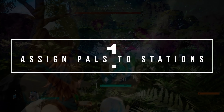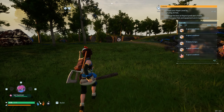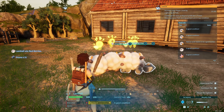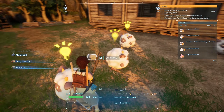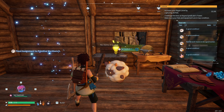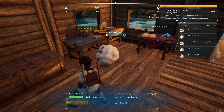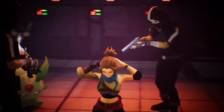Starting with number 1: Pals can be assigned to stations. Each Pal when placed in your base will go into automatic work mode, meaning they will do whatever tasks need done so long as they're suited for it. To assign a Pal a specific job, it must first be suited for that job — Lamball, for example, cannot help with kindling because they have no flame powers. Once you find which jobs your Pals are suited for, pick them up with the F key on PC or the X key on Xbox, take them to the station you wish to assign them to, and throw them into it. This changes them from auto work mode to assigned mode and they will not leave the station until you move them again. This is extremely useful for when you find a Pal with a great passive stat and don't want it wasted on menial tasks.